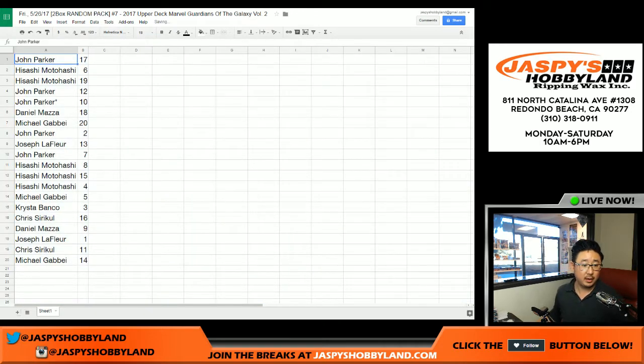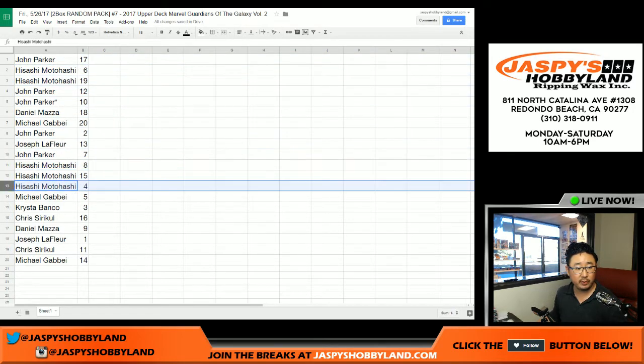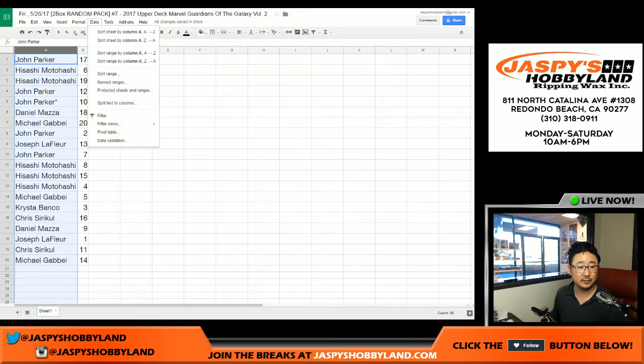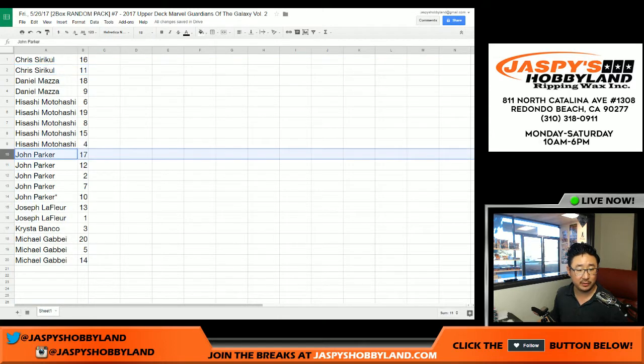There you guys are. John Parker, there are your spots. As you know, we will be breaking these packs in alphabetical order. So for example, John has 17, Chris has 11 — sort by column A. There's Chris with 11, John Parker with 17. So you know that's been sorted correctly.